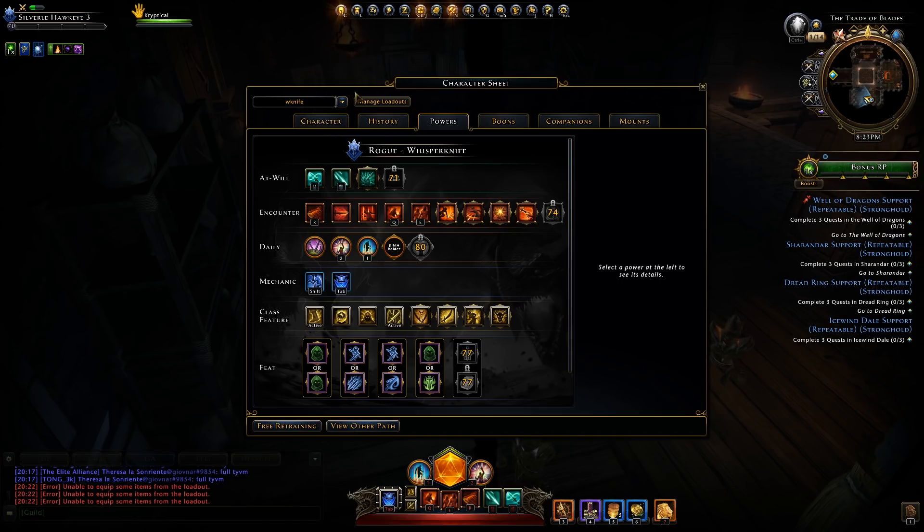Powers are split half and half. The first half are universal powers that both paragons have access to, and the second half are paragon-specific powers that only your chosen paragon can use — except for dailies. Dailies have three universal and two paragon-specific. Let's jump into at-wills.